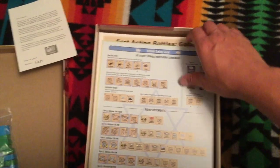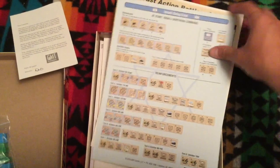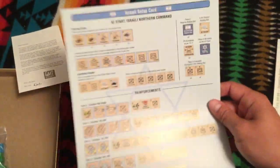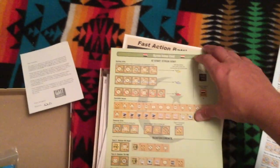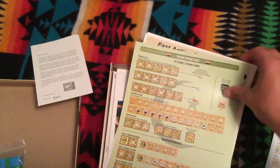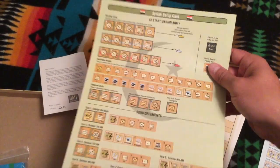Next we have a setup card. You have a setup card that shows you how to set up the game. Obviously this one is for the Israelis — it's one-sided. And I also have a setup card for the Syrians, kind of the same deal.